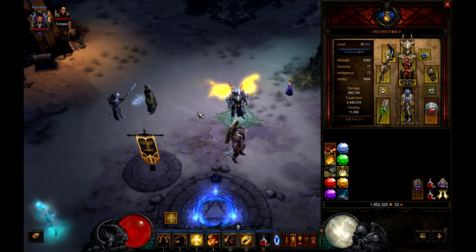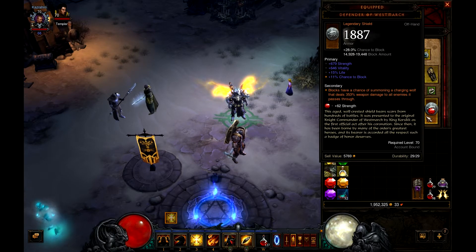The moment you realize there are items in the game that let you exploit the block mechanic to its full advantage — I found that out accidentally while running around in adventure mode. I found a legendary shield called Defender of Westmarch. This shield has a base 28% chance to block, which is higher than anything you can craft or find except for legendaries, plus an added 11% chance to block, giving a total of 39%. Its unique secondary: blocks have a chance of summoning a charging wolf that deals 353% weapon damage to all enemies it passes through.